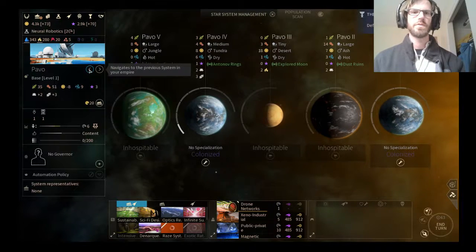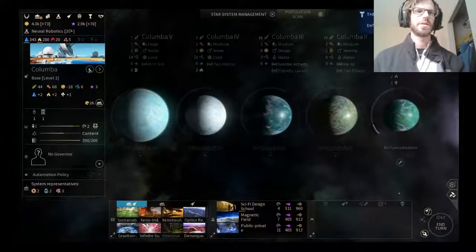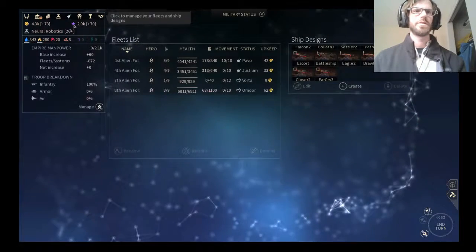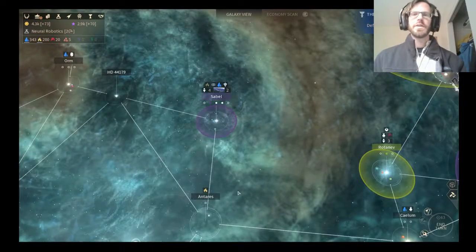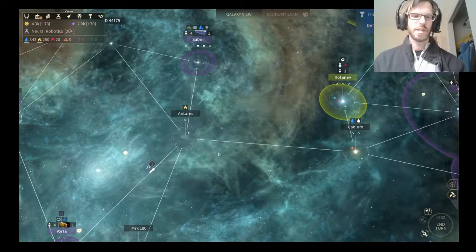205 manpower on the Pavo — so it's my most vulnerable world. Obviously I just settled it. I have no surplus. Could be a dark day. See you in a bit.